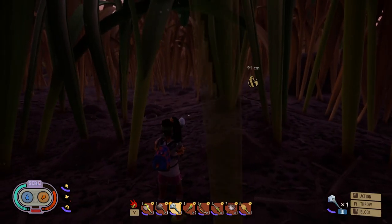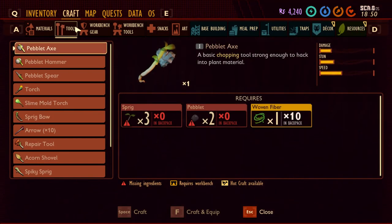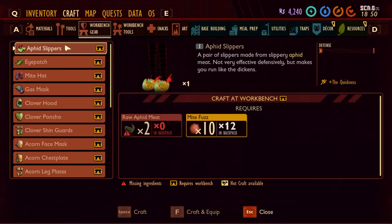Hello everyone. In this video I'm going to show you how you can craft these boots — the Afid Slippers. Low defense, but they give you quicker movement and nothing else, so it's just better to craft them. You need raw Afid meat and Mite Fuzz for this.